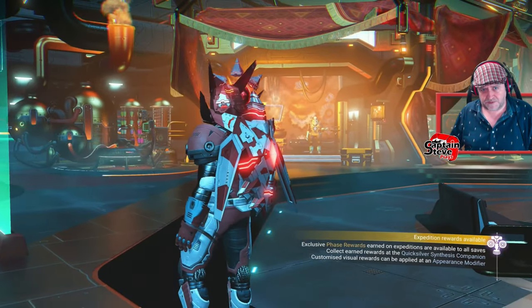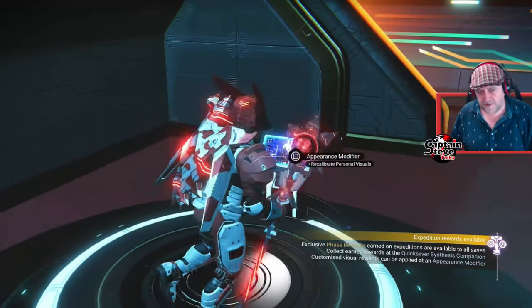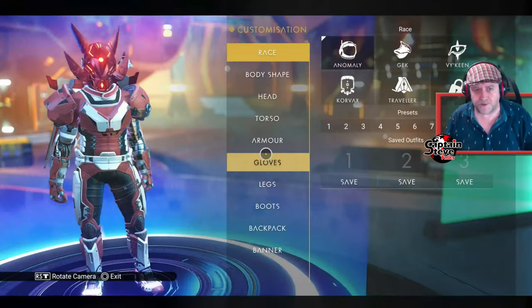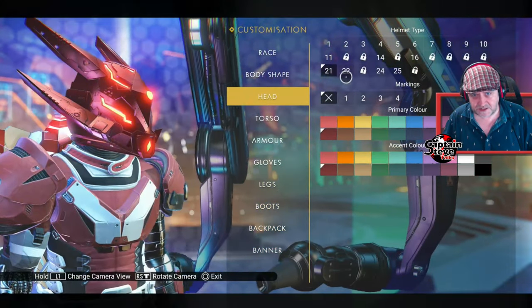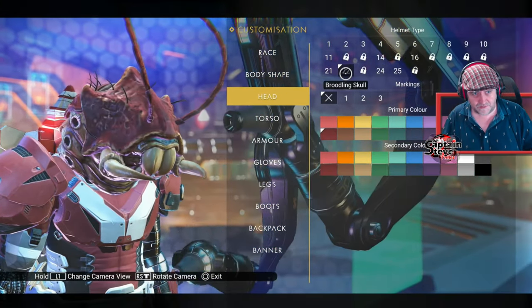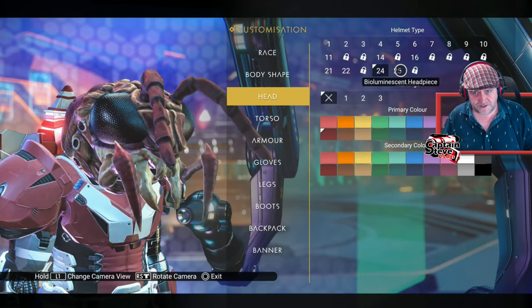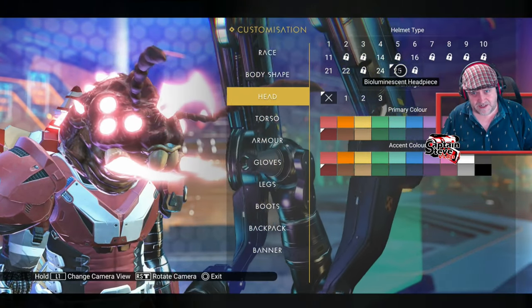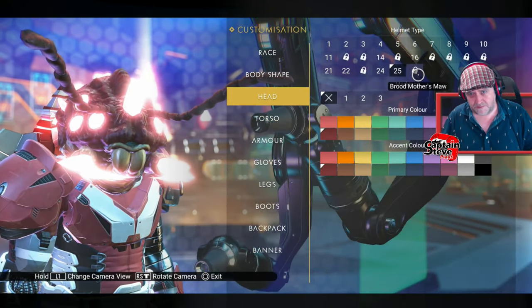Towards the back of the Space Anomaly, near Kronos and the Egg Machine, is the Appearance Modifier — you can also find these in stations or build them at your own base. I'm going to hit 'head' and it's going to be these latter options: you've got the Brooding Skull, the Hunter's Jaws, the Bioluminous Headpiece, and two others I still need to get — the Chitin Mandibles and the Brood Mother's Maw.